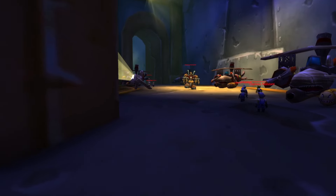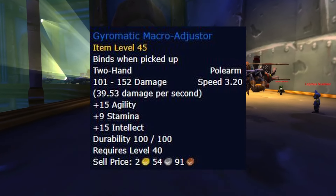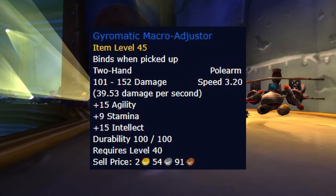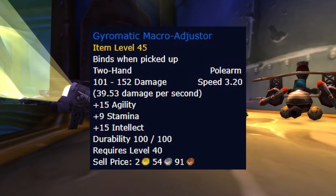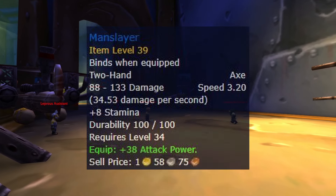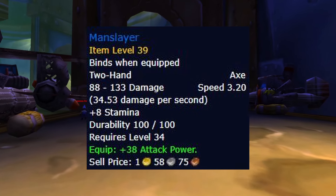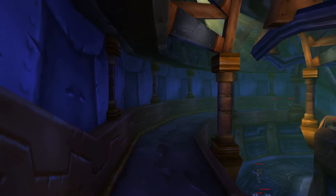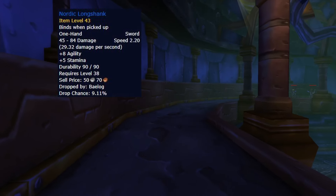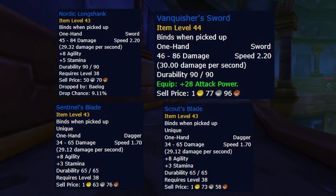Now we have the weapons to look at. Starting with the melee weapons, we have Gyromatic Macro Adjuster. Assuming melee weaving isn't totally dead, you will want to use this polearm above anything else. There really aren't many great alternatives this phase, and Manslayer is a decent alternative, but yet again being a rare BOE it most likely won't be cheap. If you don't care about melee weaving at all, you could look into one-handed options such as Nordic Longshank, Sentinel's Blade as Alliance or Scout's Blade as Horde, and Vanquisher's Sword.